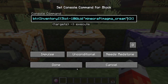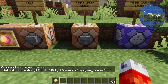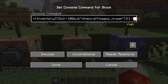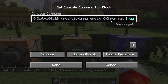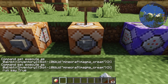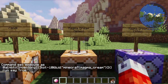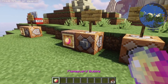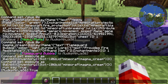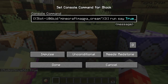Now we do have to add a couple more parameters, but first I want to show you what this looks like. I'll press done to save it. We have our little button set up. We need to very quickly add a test — so we say 'run say true' at the end of that to detect if our magma cream is being detected. Now if I press the button, nothing pops up in chat. Don't panic — this is because we don't have any magma cream in our offhand slot. So if I take this Flame Guard Bubble and press F to put it in the offhand, now I press the button and it says true.